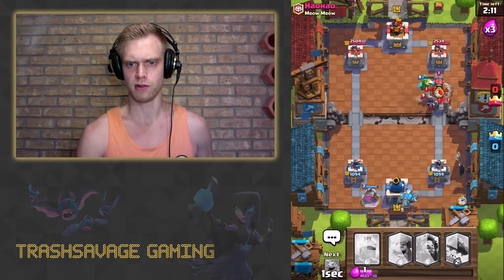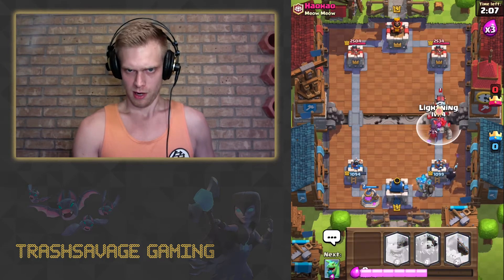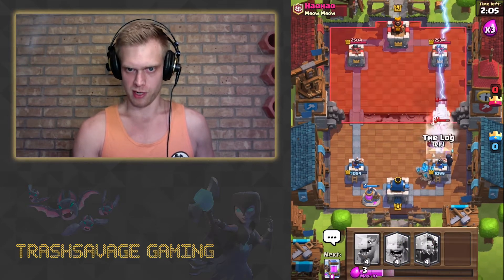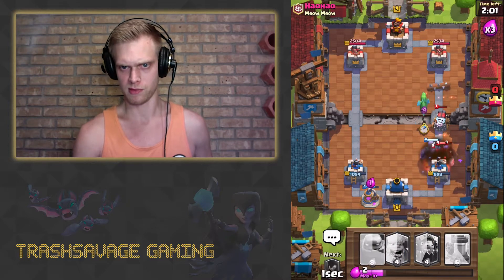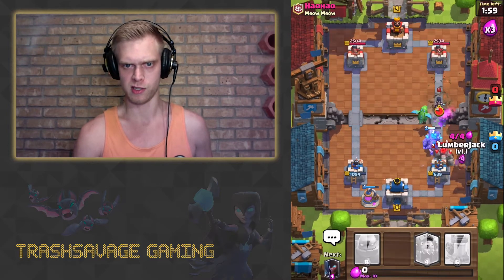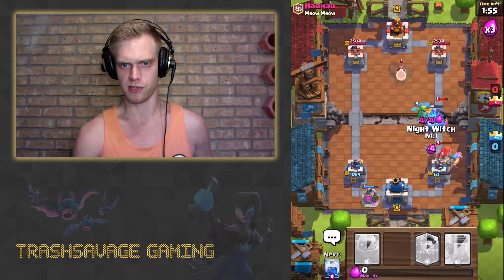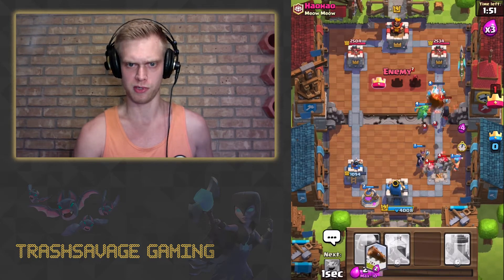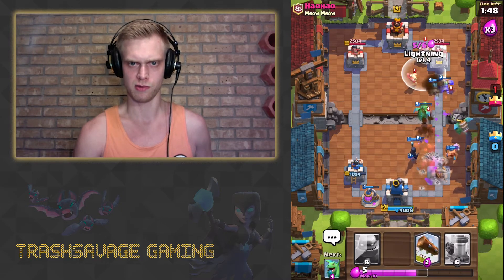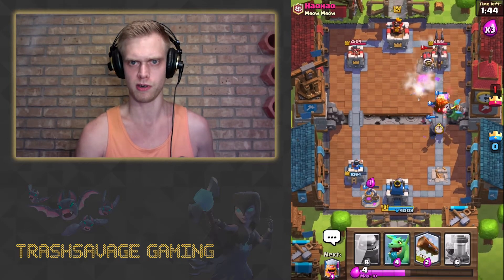He's got a Golem down. I've got a pump and a golem. We're going to set a Night Witch over here in the back to get those bats spawning. I really want to drop my Inferno Dragon, but I need to take care of this Night Witch first. Dumping a Baby Dragon on that Sparky to finish it off once again. Get our Lumberjack in there to help finish the Golem off. And hopefully we can build a counter push around all this, although that Wizard is kind of wrecking us over there. Drop a Lightning for the Wizard and the Sparky.